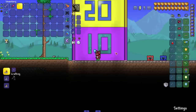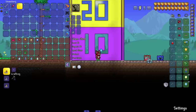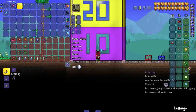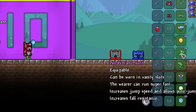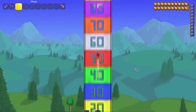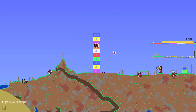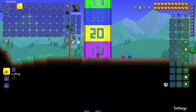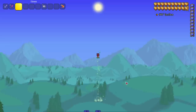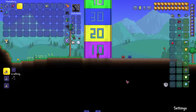Now combining everything — seven accessory slots, all these accessories plus the moon lord legs. Will we jump past 100? On our first jump we already passed way beyond that. Taking out the depth meter: we went from 242 all the way up to 644. That's absolutely crazy. Maybe we can go higher with even better timing.